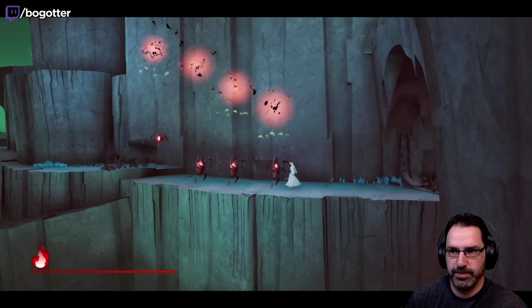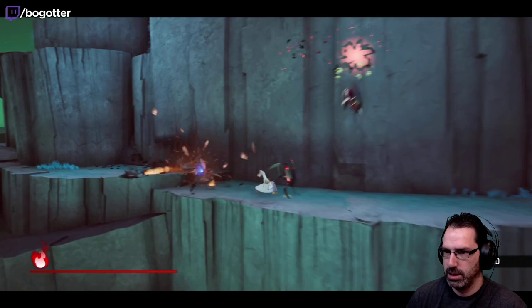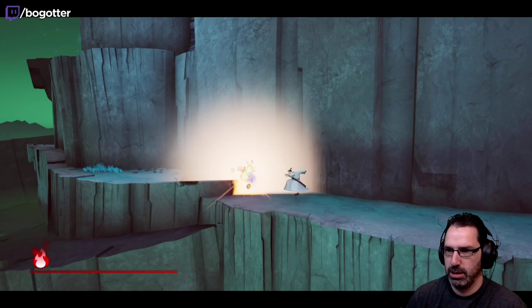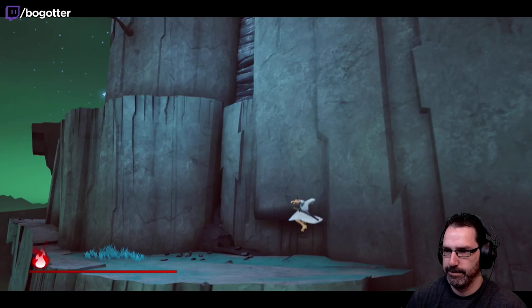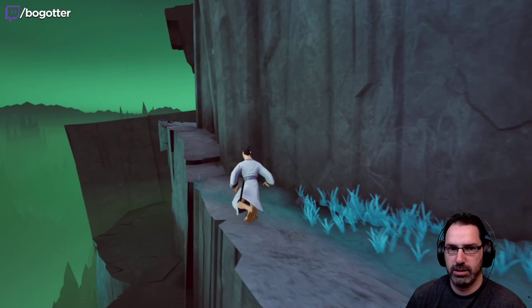Alright, what's our new fist combo? X, X, Y. Nice wall on the way! Anything down there we need? Alright, don't let me go down. Seems the combo's the same for all weapons — yeah, same for the sword too.